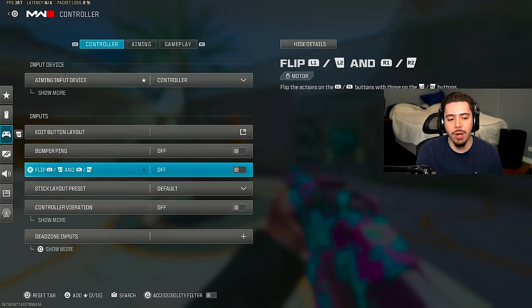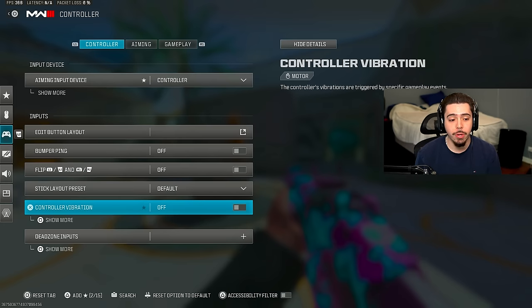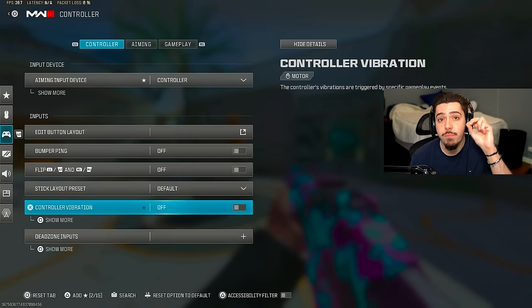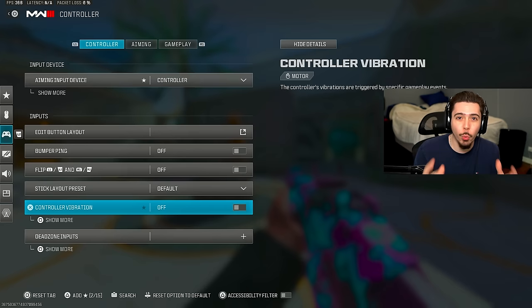Bumper ping I have off. If you want to flip the triggers so you shoot with the front instead of the back, that's personal preference — I just prefer the triggers. For controller vibration, you must turn this off. This is messing up your aim and you genuinely don't know it. If you think you have great aim now, wait until you take this off. It may feel weird and take a while to get used to, but it is 100% worth it.